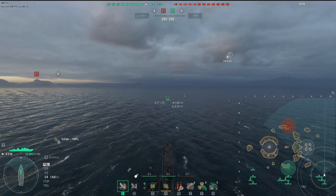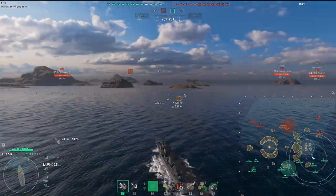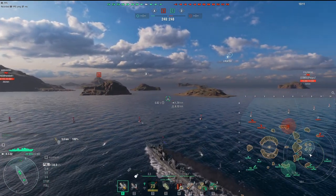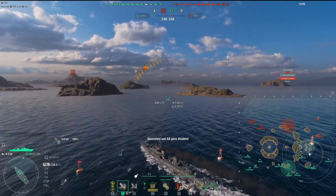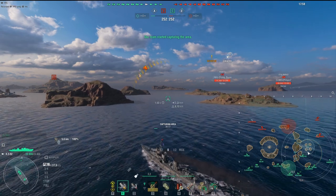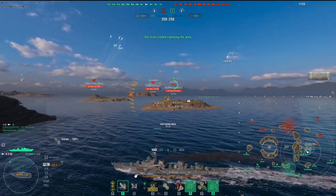Here's everybody's favorite map, Sleeping Giant, in randoms with the Z-52. Now watch where we're going — straight for the cap right here. This cap is fun because it has so many islands you can use as cover, and it really exacerbates the actual power of the Z-52 because of the six-kilometer hydro. You're hidden with islands and smoke — it's so, so difficult to deal with. The Stalingrad, if he had situational awareness, would radar us. But we get spotted and pop our hydro right away, and guess what? We spot the Jutland, perma-spotting him basically right here.